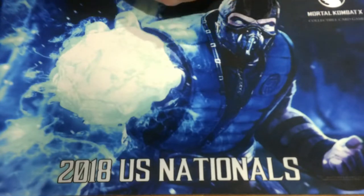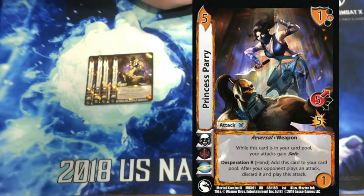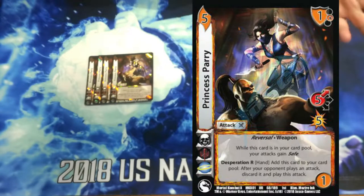So onto the attacks. The star of the deck — definitely 4 Princess Parry. Play this card. It lets you play on your opponent's turn. It shuts off attacks. It's just a block and an attack in one, basically. It gives all of our cards safe. And then Desperation R: add this to our card pool, discard the current attack (which is going to be your opponent's attack), and then play this as a reversal. It's a 1 check, but we get to clear an attack and it's a 5 high for 5. And thanks to Katana, it's a 7 high for 6.